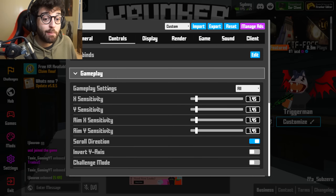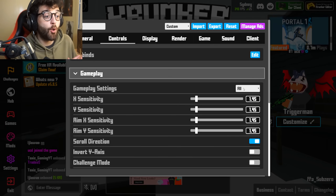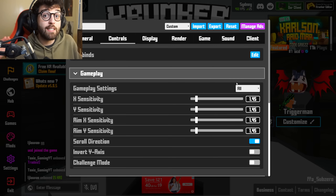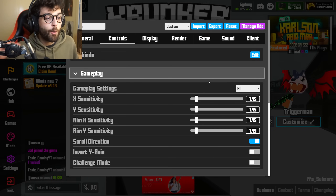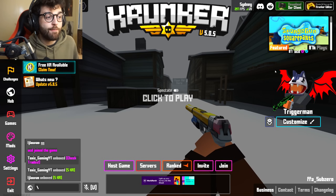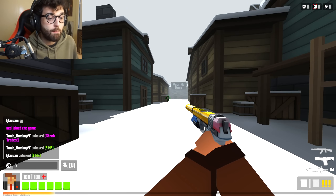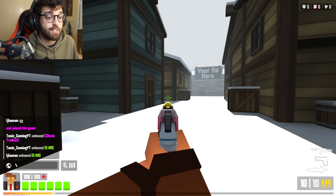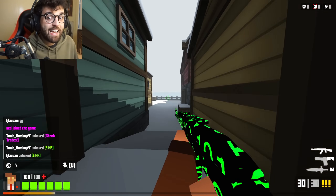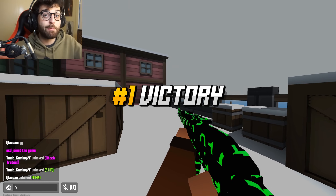Next up we have gameplay settings. It says 'all' and then 'per weapon' — I really recommend just having it on all. Having different sensitivities for different classes and weapons is just going to screw up your aim, so keep them all the same. My X and Y sensitivity and my aim X and aim Y sensitivity are all 1.45. So when I scope in, it doesn't decrease my sensitivity — I like keeping my muscle memory exactly the same whether I'm aiming or moving normally, so it keeps everything consistent.